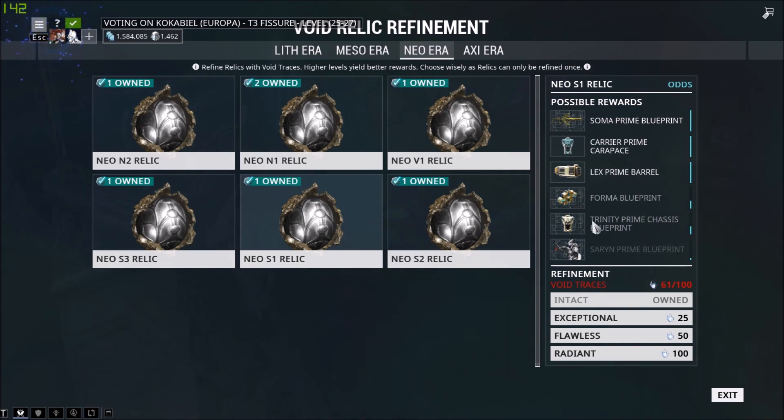So we're going to show you how to refine the Relics. You can see here Void Traces — 61 out of 100 — in all these different tiers: Exceptional, 50, and Gradient. As you saw whenever I was going over them, the odds of getting the item increases.